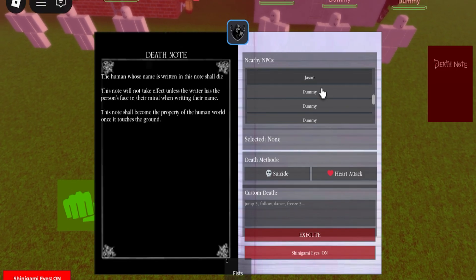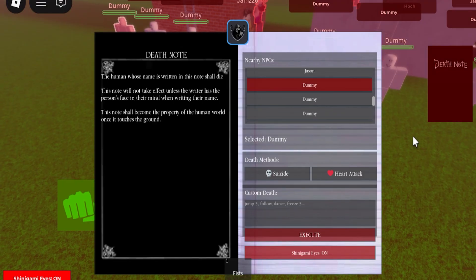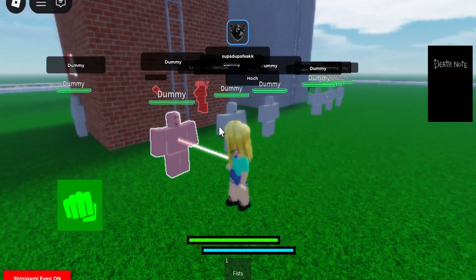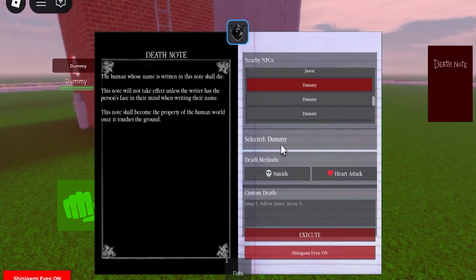You can click which NPC you want. If I click one — there you go — you can see it shows a white line indicating which NPC you're going to kill.